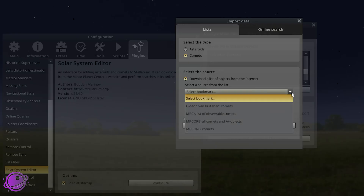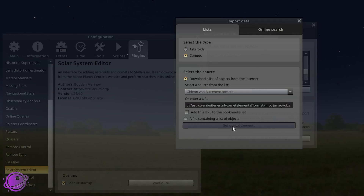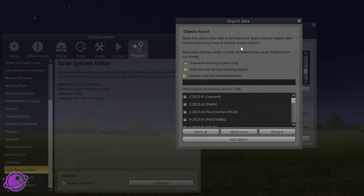From the download source, click on the Gideon Van Buetenen Comets. I'll put this link in the description below as well, but this should automatically come with Stellarium. If it doesn't, just enter the URL and then click on Get Orbital Elements. That could take a couple of seconds to run. Once it's run, we get the Import Data window, and we can search for 2025 or search for Swan — it'll give you fewer options. Then click on C/2025 F2 Swan and click Add Objects.